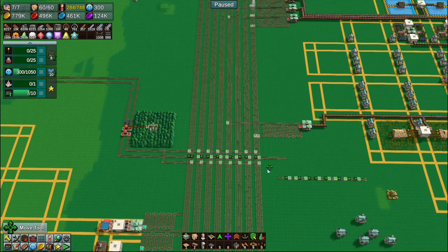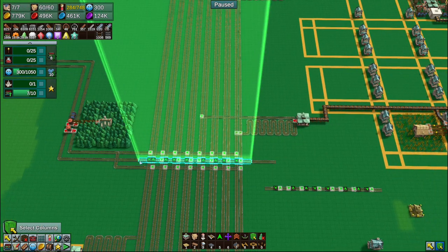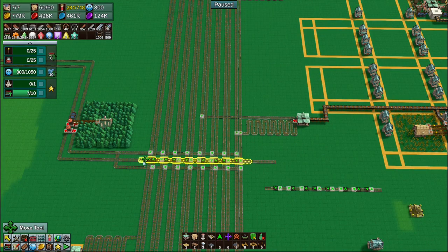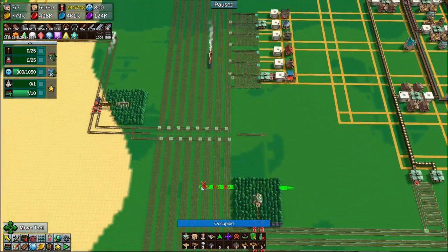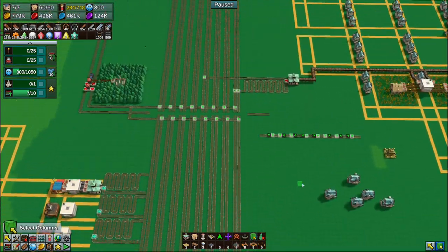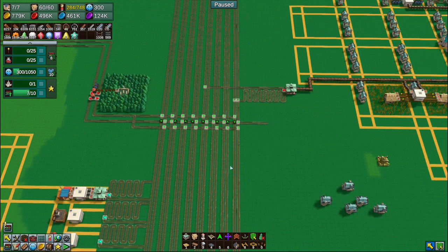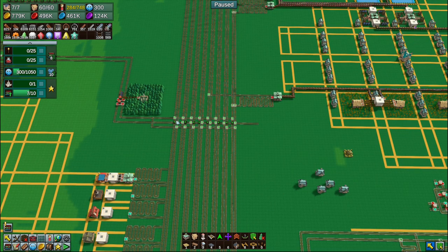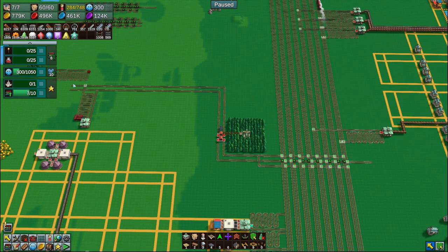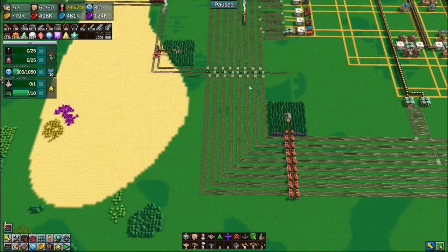That's easily sortable by just grabbing it, putting it down there, and then putting this here. There you go. So that is drop-off, and this is the pick-up. You come down here to pick-up and leave, and once you're done you drop-off and go elsewhere.